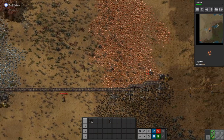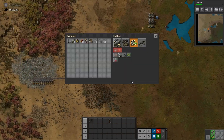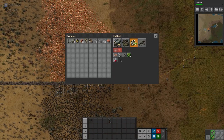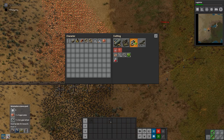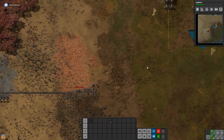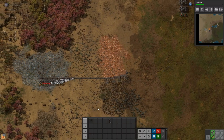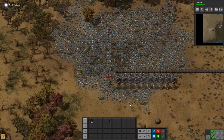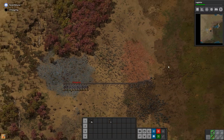But that's fine, we'll figure it out. Let me go remind myself how this power system works — figuring out the ratios of how many boilers go to how many steam engines and so on. I think it's 24 boilers to 48 steam engines on one offshore pump.